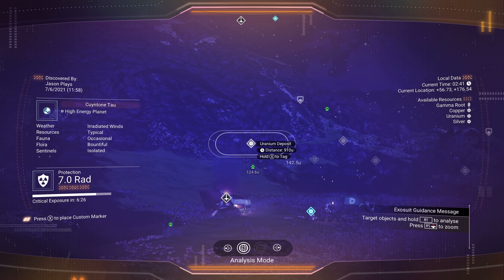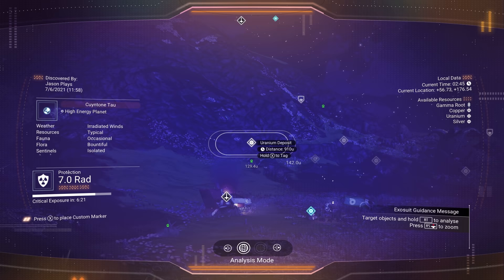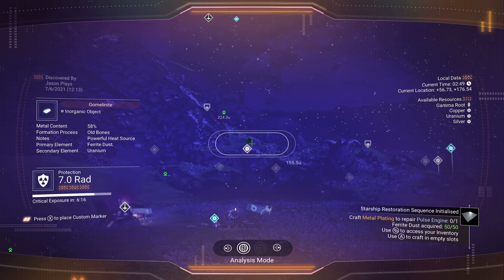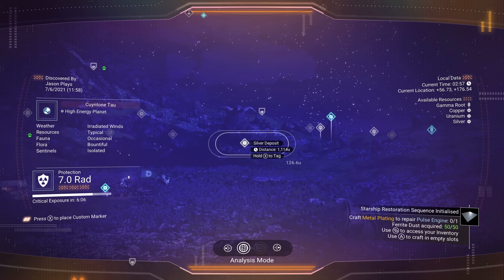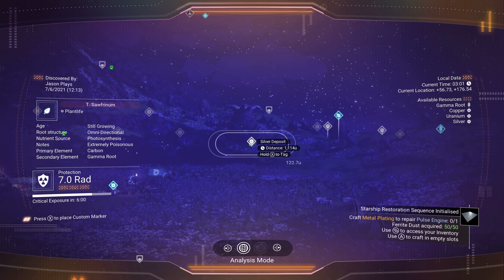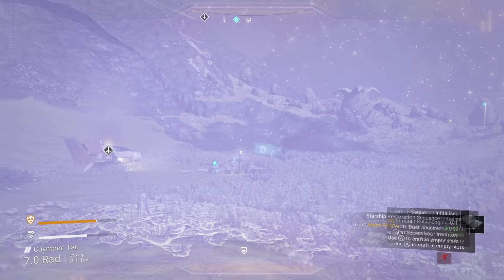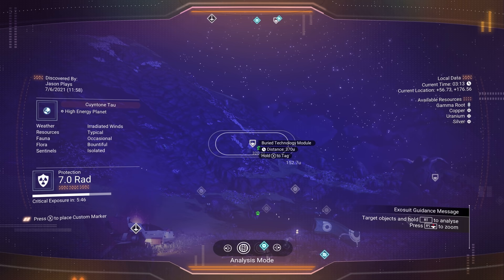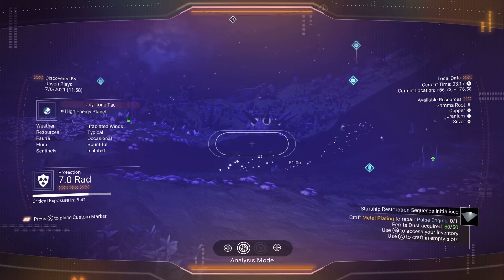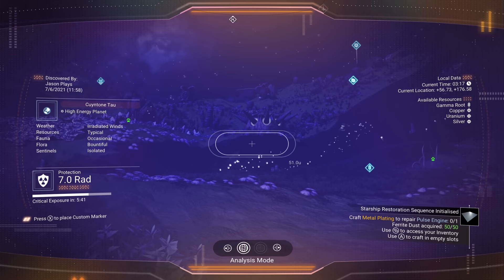Scanning around reveals various resource deposits: uranium deposits require a special tool to extract, some are copper, magnetized ferrite, silver — different resources scattered around. You'll also see buried technology modules underground that need a special digging tool, and a knowledge stone nearby where you can learn alien language.